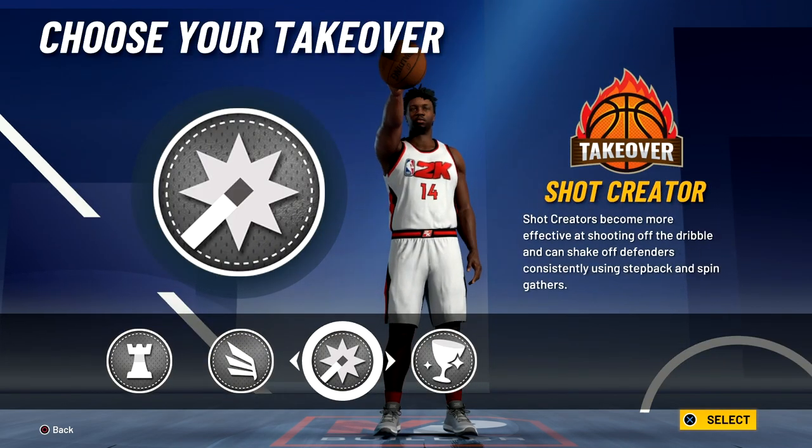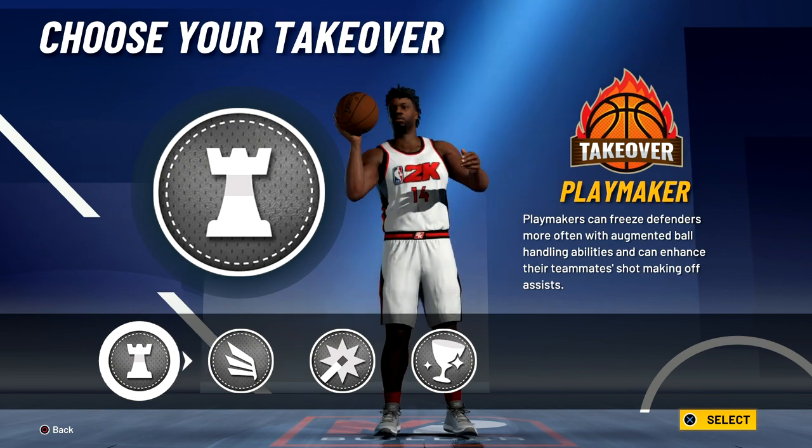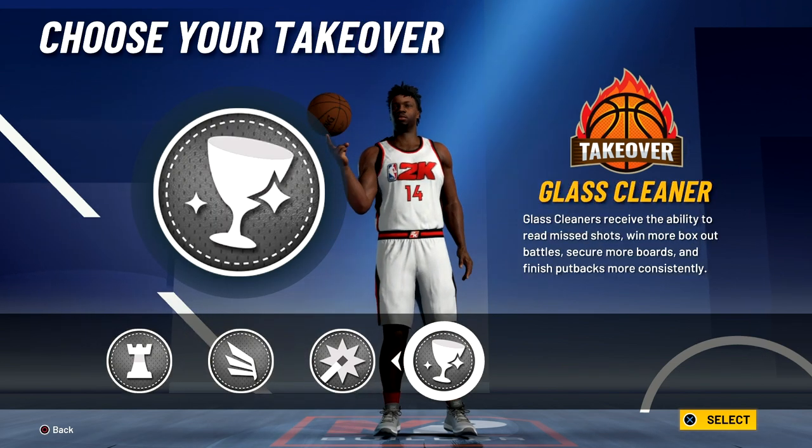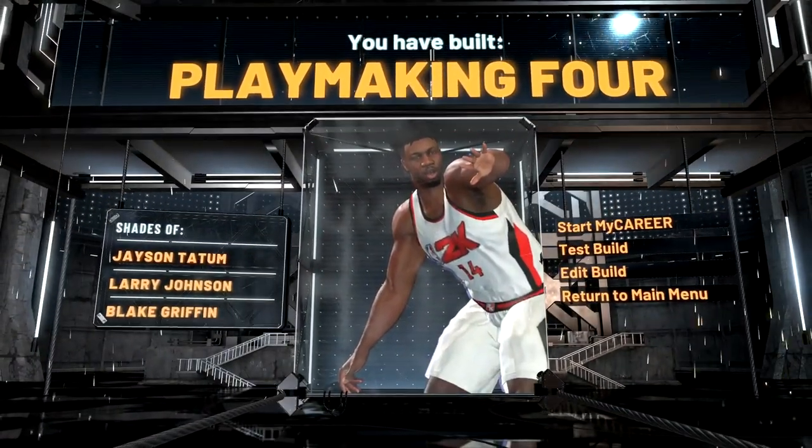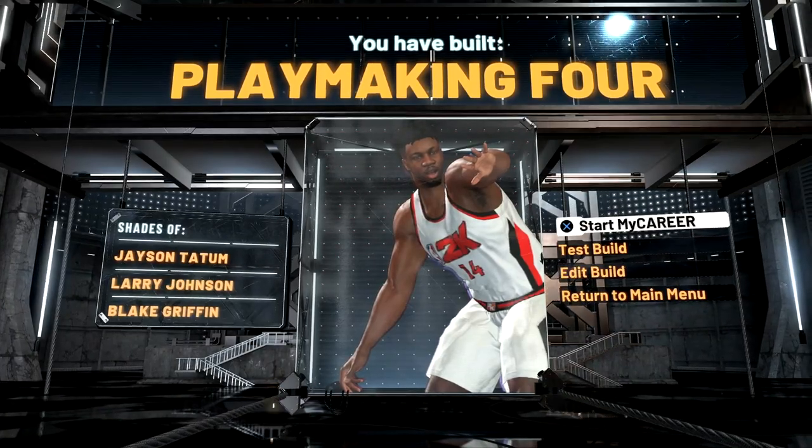For the takeover, you could really go with either the playmaker takeover or the glass gunner takeover — I'm just going to go with the glass gunner takeover. The build is complete, and you have built a playmaking forward with shades of Jason Tatum, Larry Johnson, and Blake Griffin.